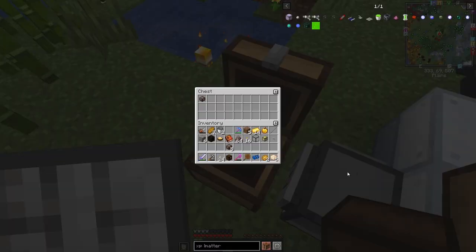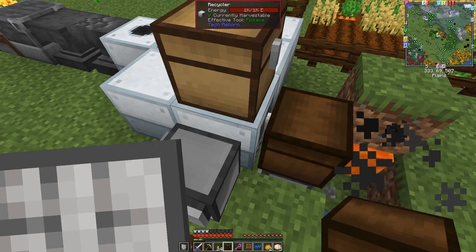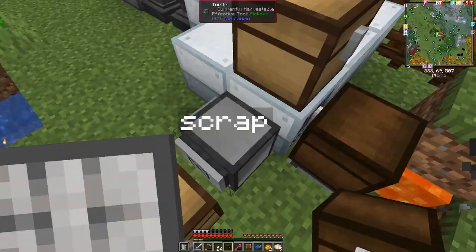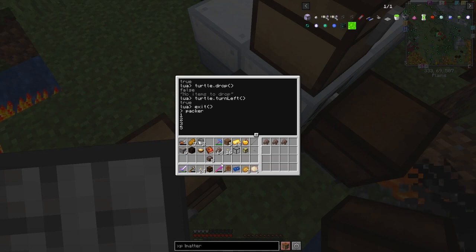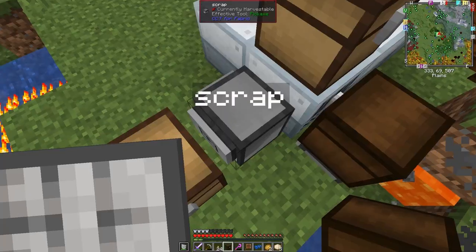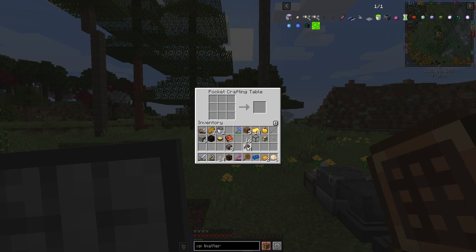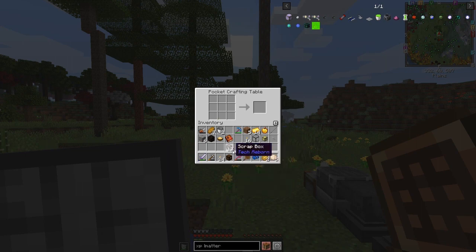We can't put the scrap directly into the recycler unfortunately, so we'll just have to craft it manually. Let's get a crafting table out and scrap these up — look for the recipe for this and shift-click it into the grid. We have 12 scrap boxes.